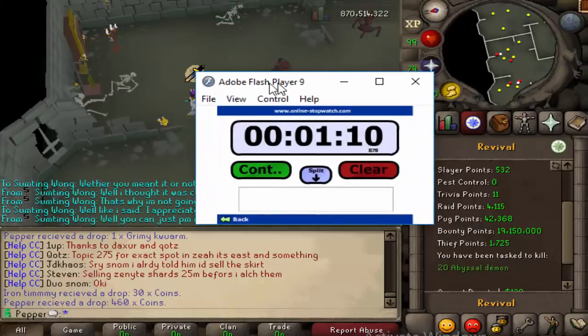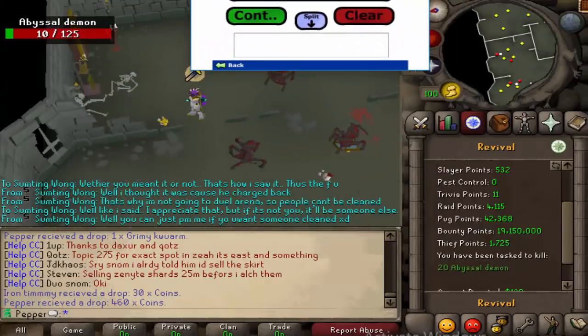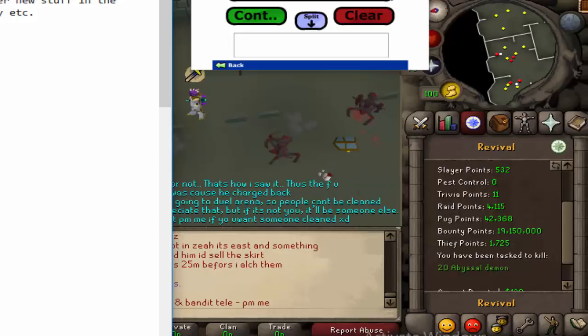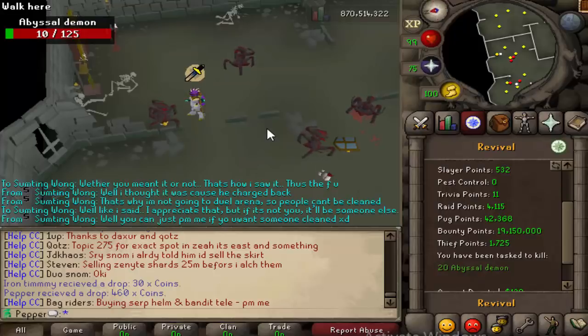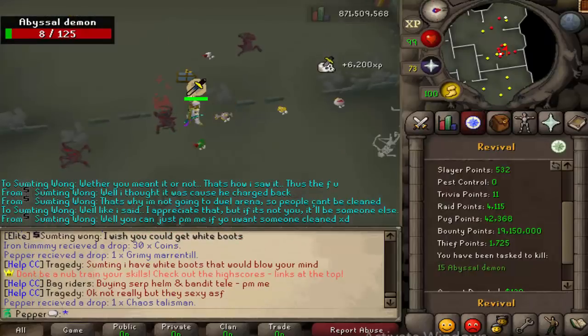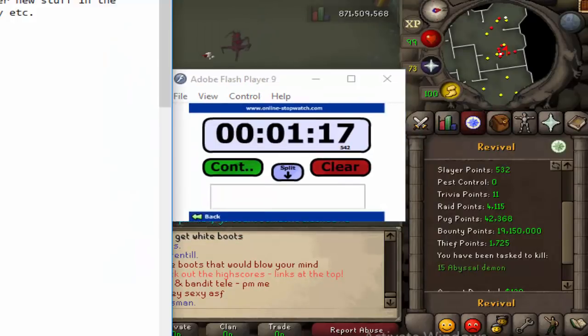Alright, so we are 5 demons down — 1:10. That's pretty quick. Let me jot down the time in the notepad. Now with the Armadael Helm done: 1:17. So it was 7 seconds faster with the Slayer Helm.